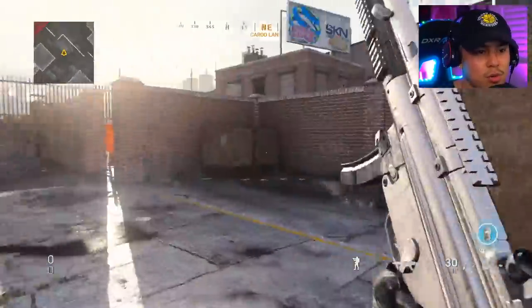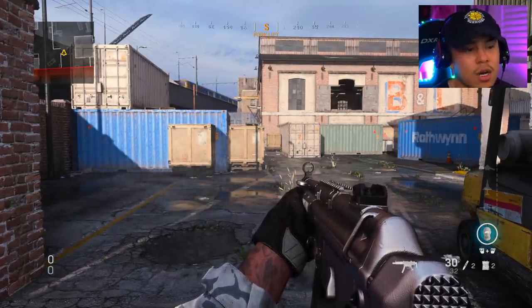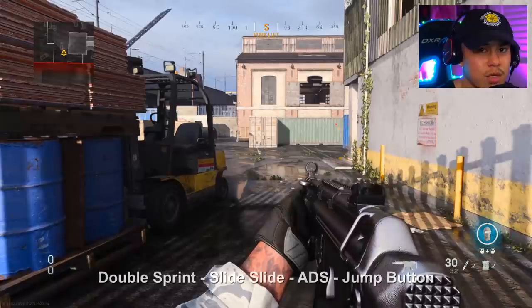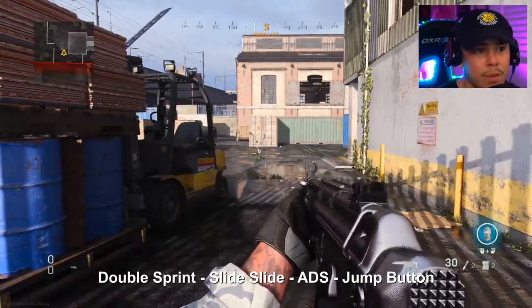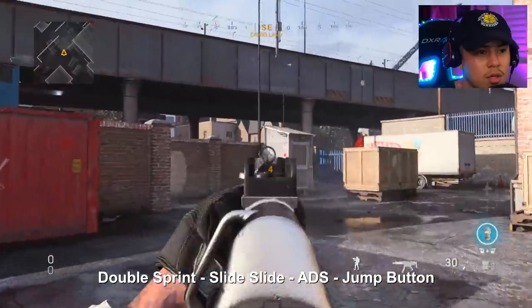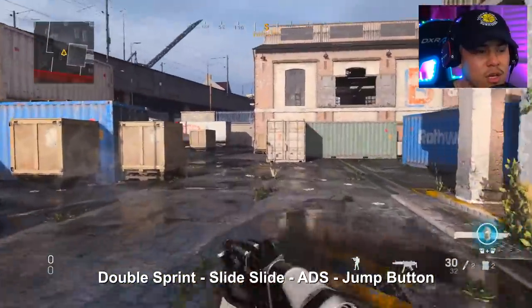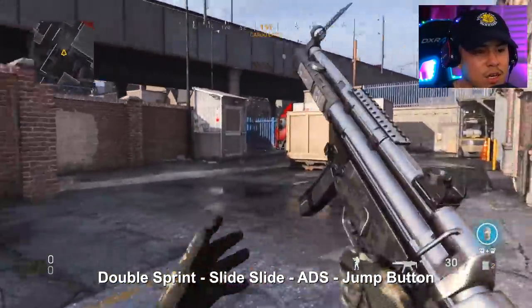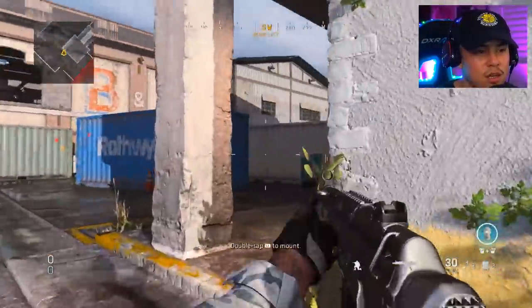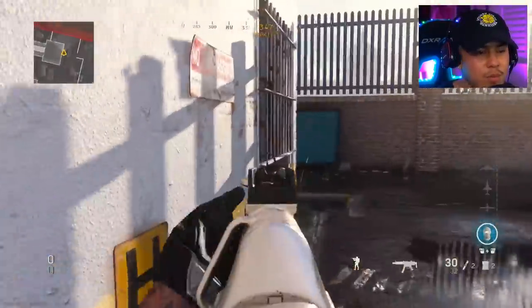Now let's move on to the third step of the slide cancel maneuver. We're going to do all of the above but now aim in first and then use the jump button. So: double sprint, slide, slide, aim in, then the jump button — whatever your jump button is. This essentially skips the whole aim-down-sight process. Look how fast I'm bringing that weapon up. This is very helpful especially when going around corners, and it gives you that competitive advantage — this is why pros do this movement.